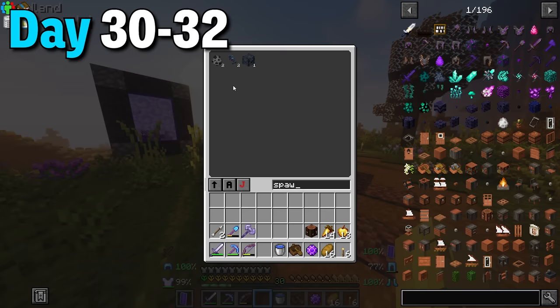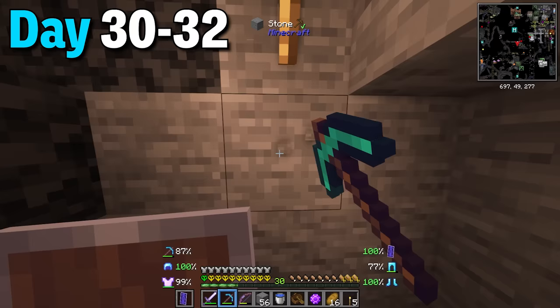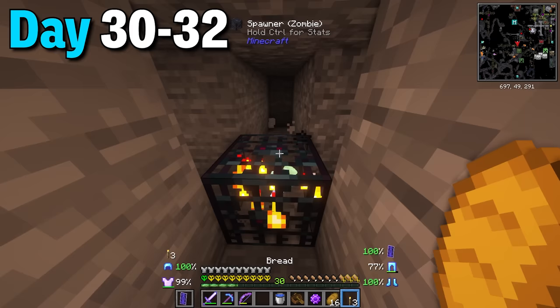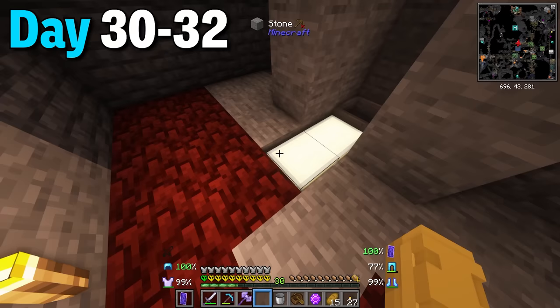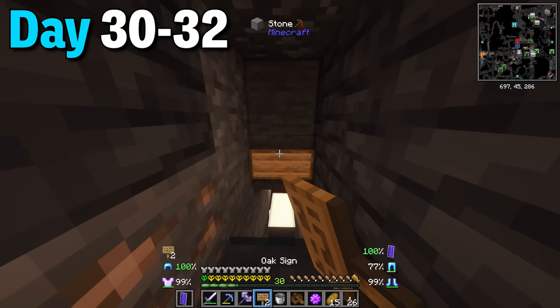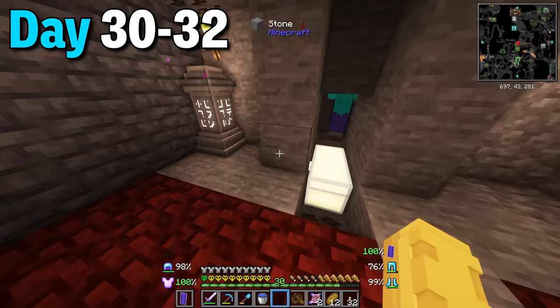Days 30 to 32 my silk touch pickaxe allowed me to get spawners and I managed to get a zombie spawner. So I went down to the mines to build a 9x9 area for zombies to spawn. Once the main area was complete I made the killing chamber where all the zombies would drop into. I placed a hopper and some chests to gather the loot. Then I placed a sign on top of the chamber, broke all the torches, and placed the waystone right next to the mob spawner - now this whole farm is fully operational.